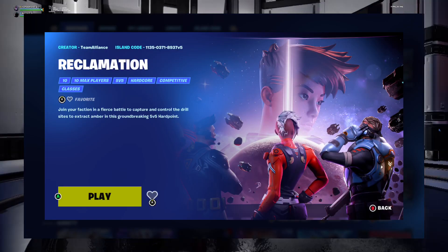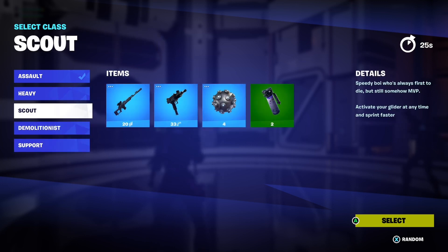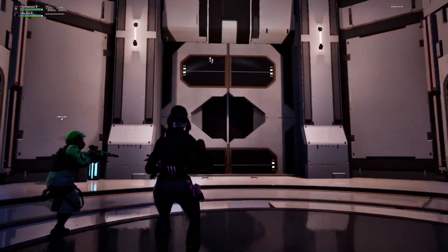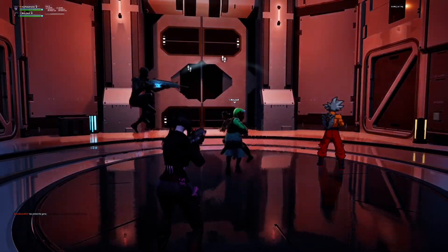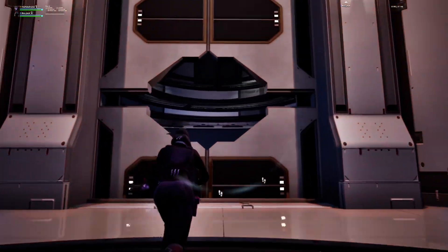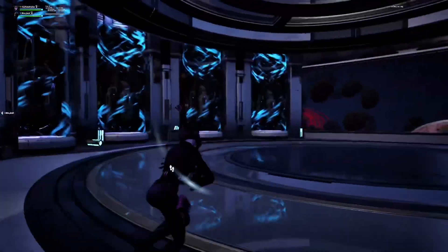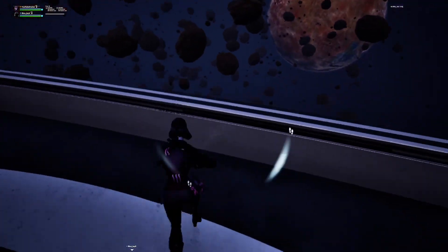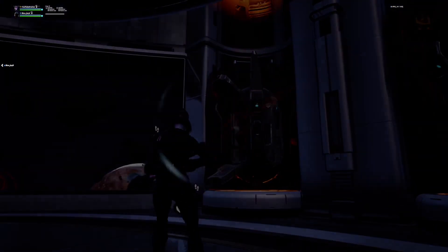Number five is Reclamation. You start out by choosing your loadout — you can't customize it, which is one thing I don't like, but other than that it's 10 out of 10. You start in a ship, then go into another room where your pods are, drop down to Earth, and battle other opponents. There's a cut scene too. Overall the map is really fun — I recommend playing it with four people or a full party.